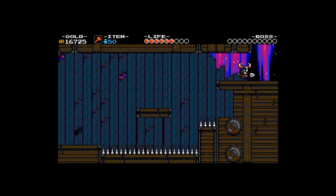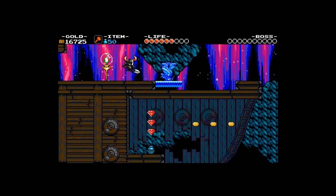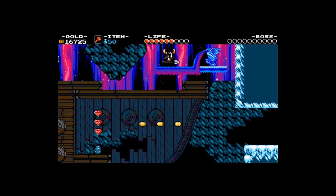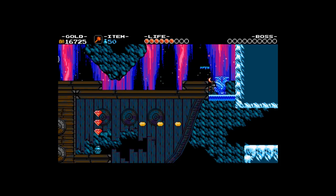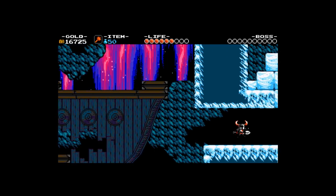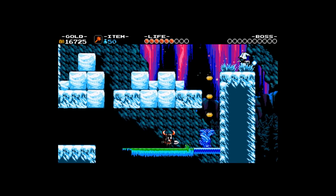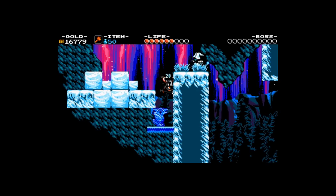Avoid traps like that! It seems hidden walls have bombs in them — be careful! What sort of magic thing is this? It seems to be a relic that shoots a magic rainbow pathway upon being hit! Quite an interesting device! We can make use of this to ascend our way forward.